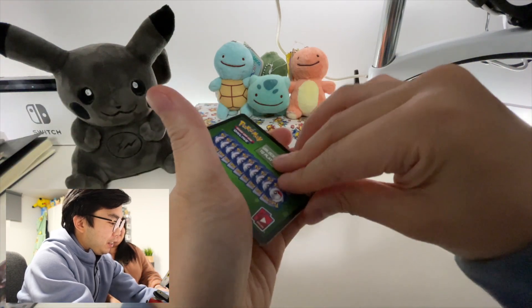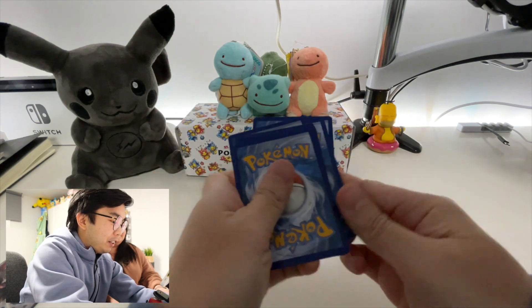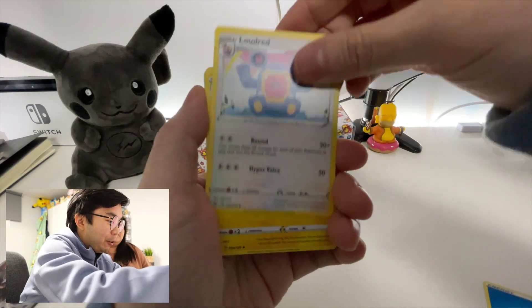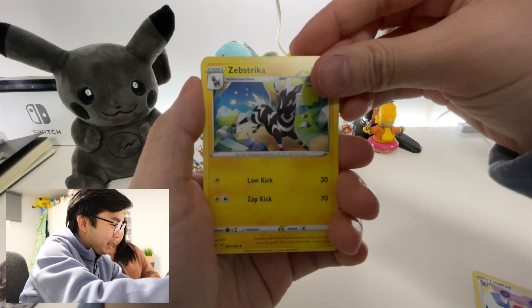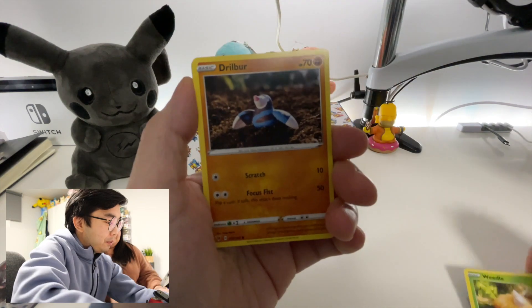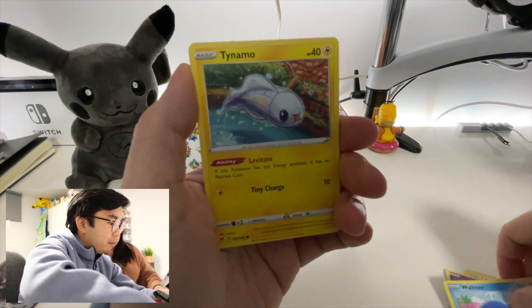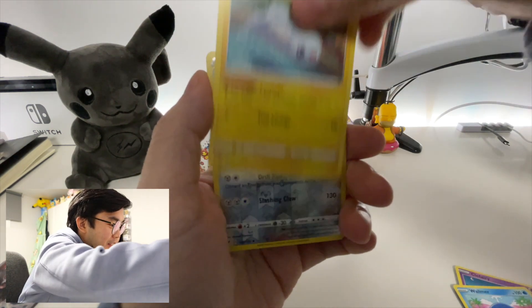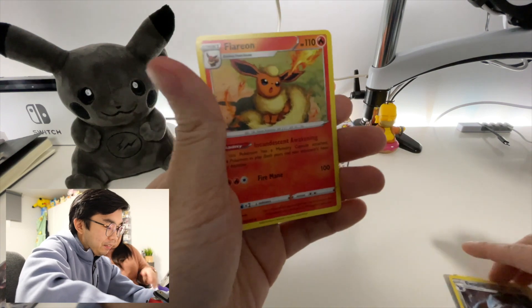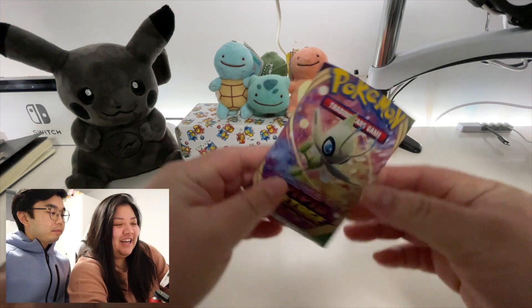Here we go — here's the trainer code. Cards from the back to the front. We have our water energy, Loudred, Zebstrika, coding energy. We don't drill — more Clefairy, Ralts, more Tynamo. Your first holo — Expert Drill — and the final card is... there you are. It's alright, you still have seven more packs to go.